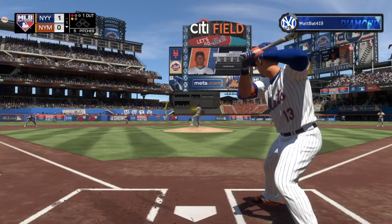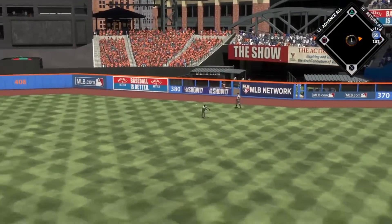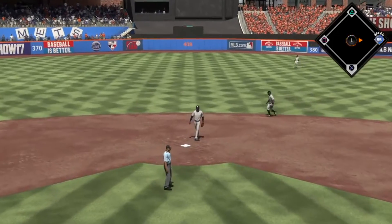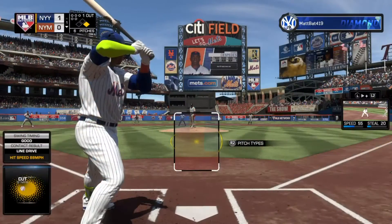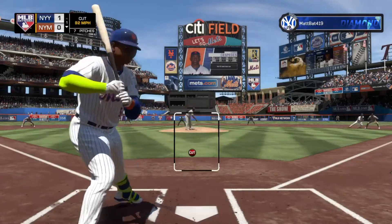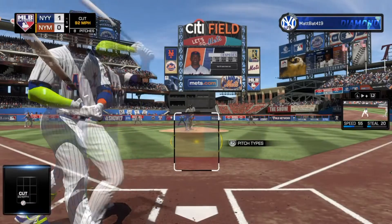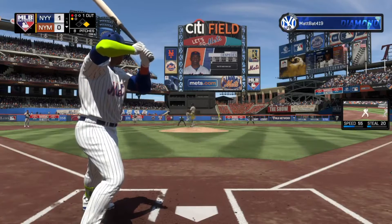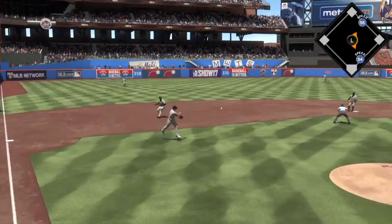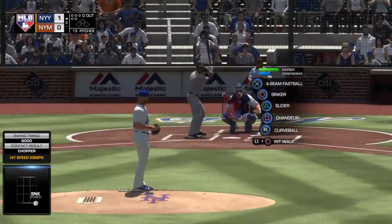With everything covered, I think if you pre-order the All-Rise edition you might get around 30 standard packs since the bonuses could stack — the All-Rise, MVP, and standard pre-order packs. But actually it seems like it's only 20 because you get the pre-order bonus of 10 standard packs and 1 legend card separately. That covers everything for the pre-order bonuses so you can make an educated decision on what you personally want to buy.